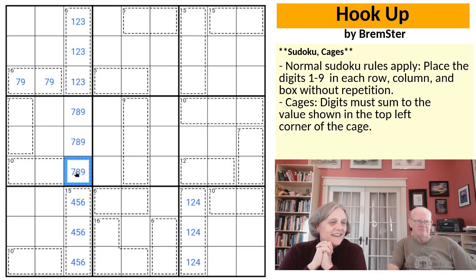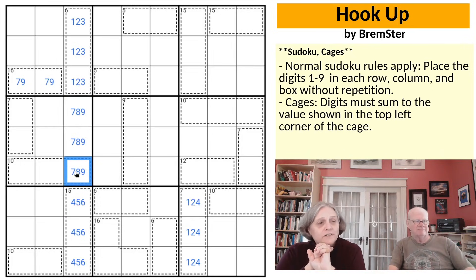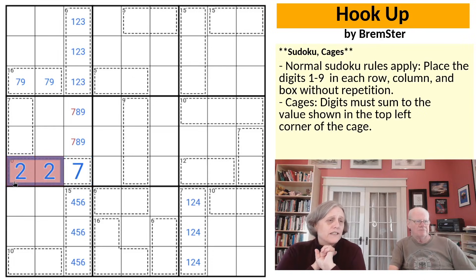That cell looks very suspicious. If it were an 8 or a 9 we'd be in big trouble for the 10 cage. The smallest the other two cells in that 3-cell 10 cage could be is 1 plus 2, which is 3. So row 6 column better be a 7. Would you please turn off the pencil mark checking? Thank you.